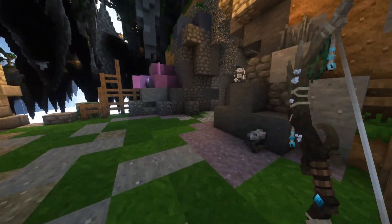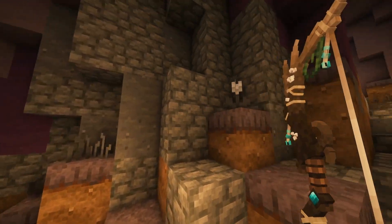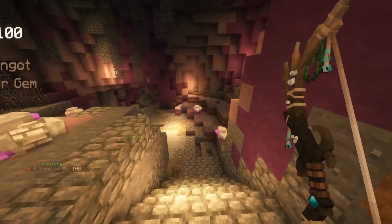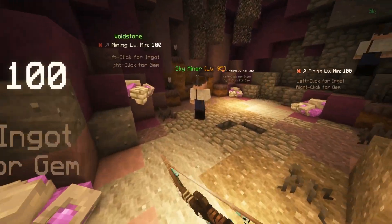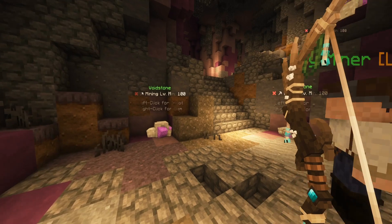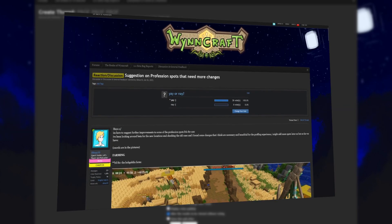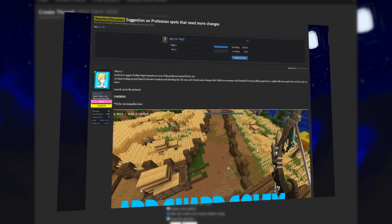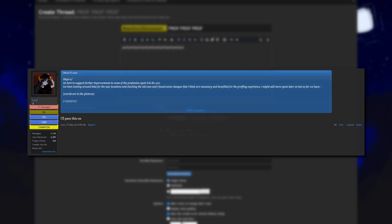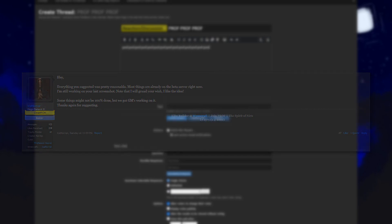Speaking of updated gathering locations, I've found many of them during and after my beta livestreams and lots of them have gotten improved. However, when I was researching locations for my updated profession guides, I found some spots I wasn't too happy with and felt needed a change. So I wrote a thread on the beta section on the forums, suggesting several changes to old but also improvements to the new spots as well. After a while I did get a response and the Windcraft content team listened to my suggestions and have actually confirmed to fix all of them.